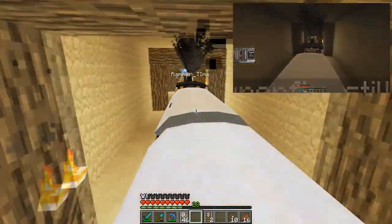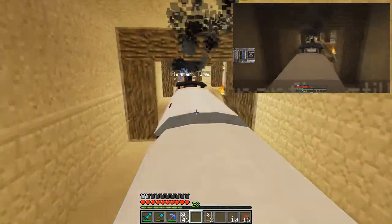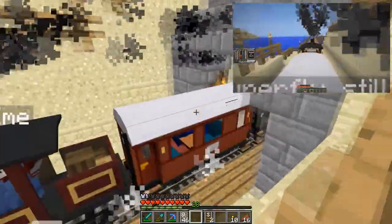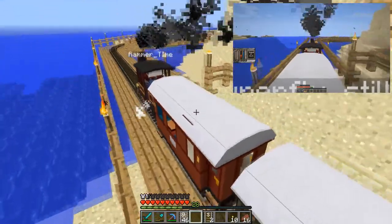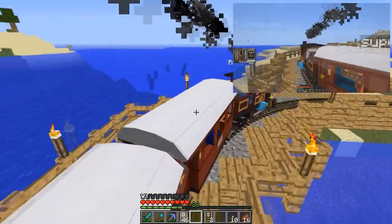Just coming through the underground desert area. If you recall, this is where we found the desert temple and we've kind of just built into it like a little subway station — there's a crafting table at the back there. Now moving out all across the ocean area.